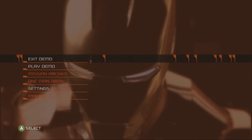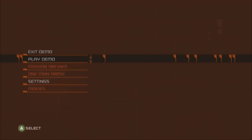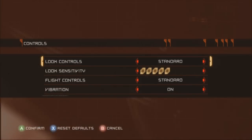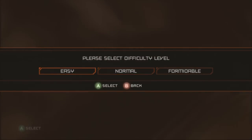The selected option is to exit the demo. Not even play it, just exit it. Well, let's put on subtitles if we can. I don't think so. Oh well, screw it. YOLO. And let's go easy.